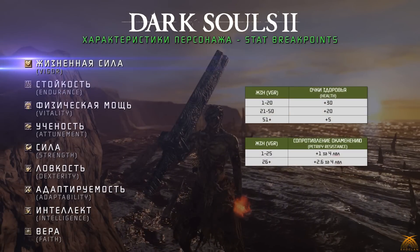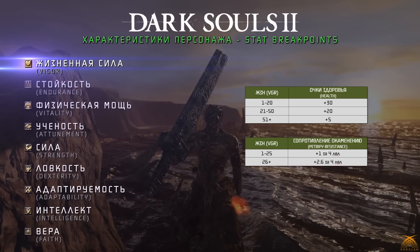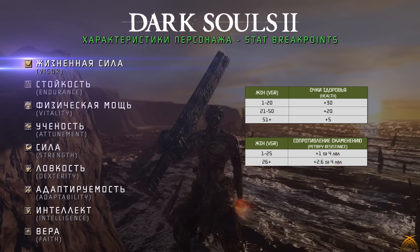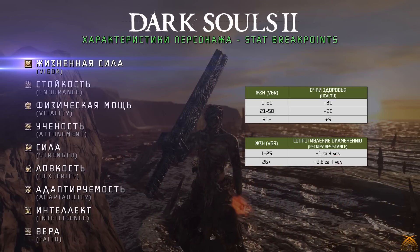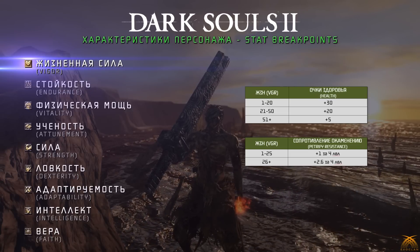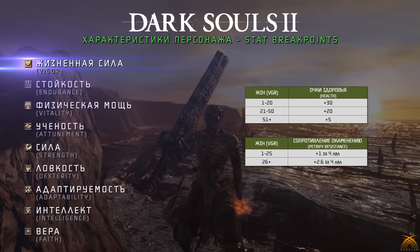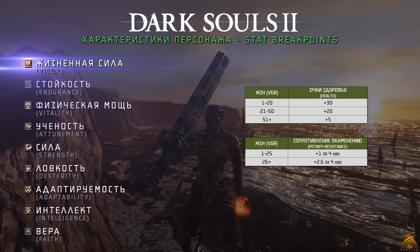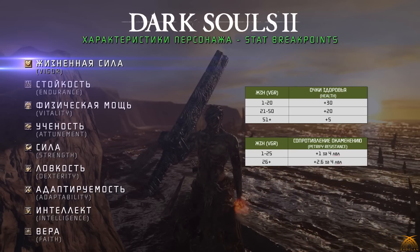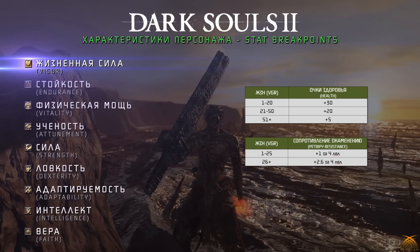Vigor — жизненная сила — влияет на два параметра: здоровье и резисты к окаменению. До 20 левела вы будете получать по 30 единиц здоровья за каждый левел, с 21 по 50 — по 20 единиц, а после 50 — всего лишь 5 единиц за каждый уровень. Брекпоинт здесь находится на отметке 50. Что касается сопротивления к окаменению: с 1 по 25 левел — 1 единица за каждые 4 левела, после 25 — 2,6 единицы за каждые 4 левела.